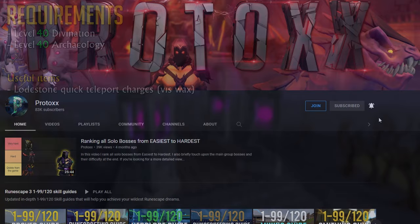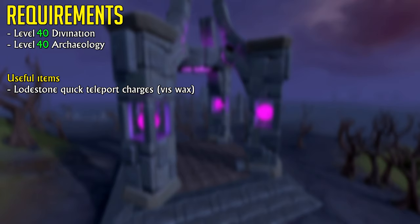The Daughter of Chaos Quest only has two requirements: level 40 Divination and level 40 Archaeology. If you want to speed up the quest a little bit, having lodestone quick teleport charges — which you can charge using Vizwax — is quite useful.